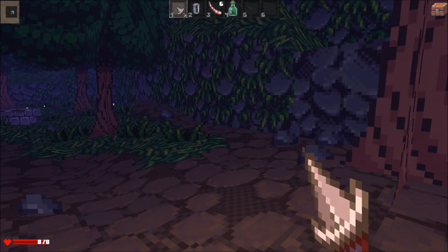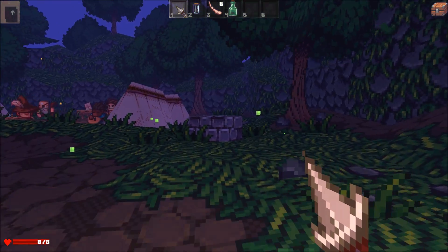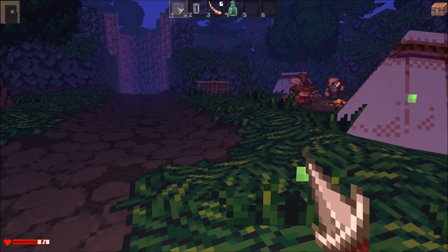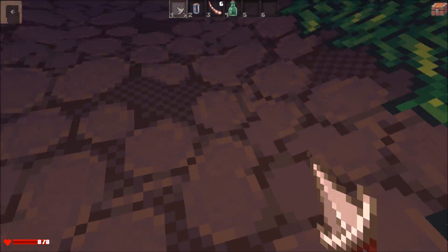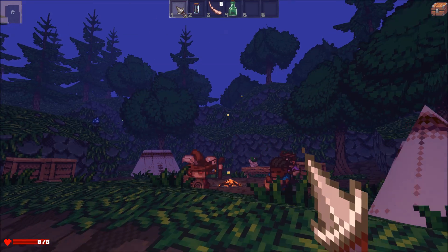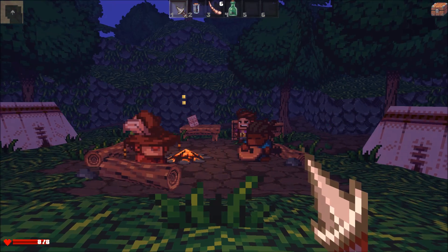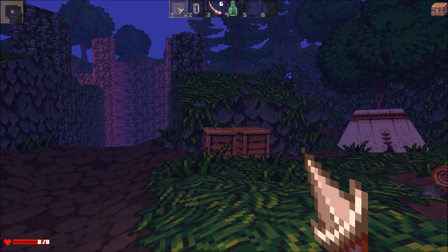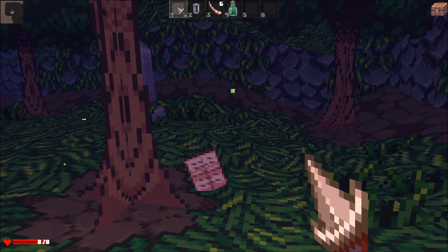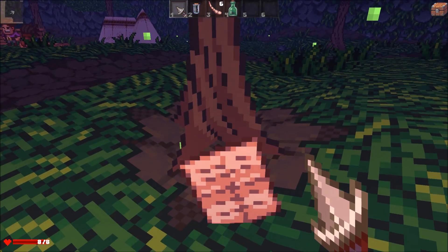So here we are — this is Delver. You can't jump. It's very pixely. I have to say these graphics are a huge improvement over what was there originally. And there are texture packs you can get — there's actually a Sphax PureBDCraft one, so I might install that for the future. But I did want to show the game how it looks right now, how it's supposed to look.